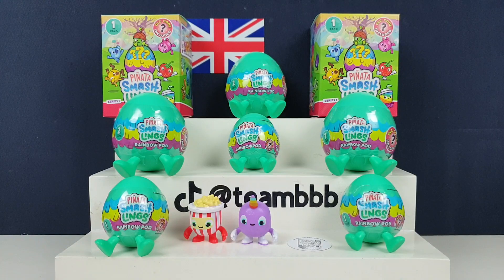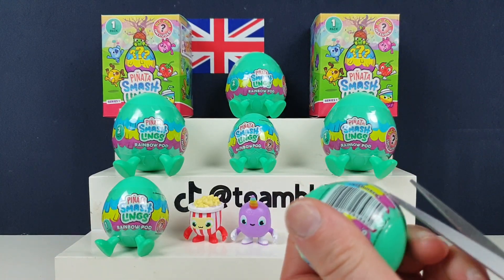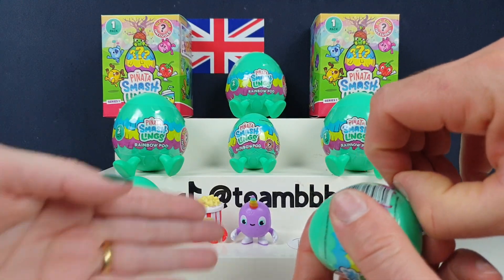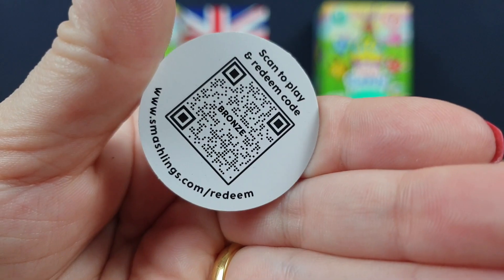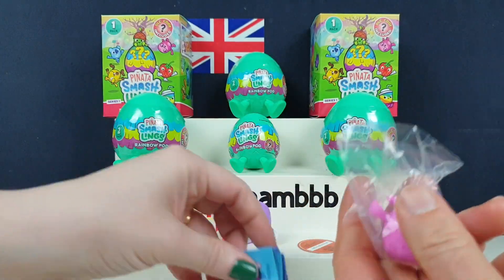So you only get one code in the two-pack, so we're better off getting the single packs. Each pack comes with a code, and the plushie came with a code as well. I think you only get rare codes when you find a rare character. We did find a rare one, so the code rarity is tied to the character rarity I think. To redeem it, you just add it in manually in the game.